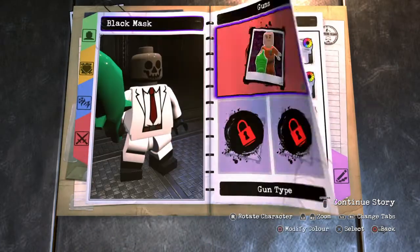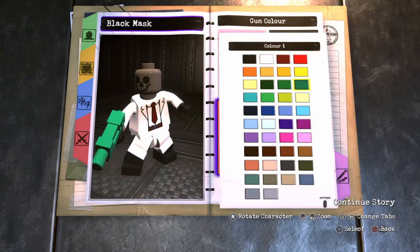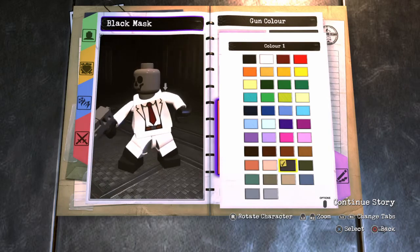For Weapons, you want to give him a gun — you want to give him the machine gun, which is the gun we give people on this channel.